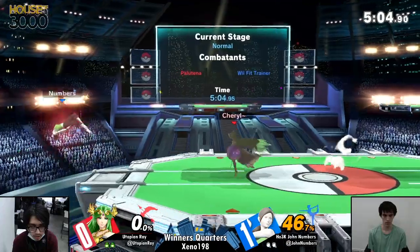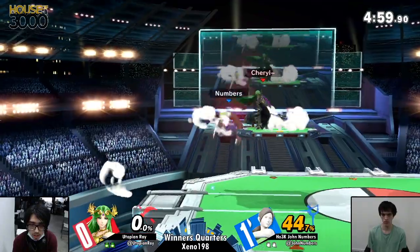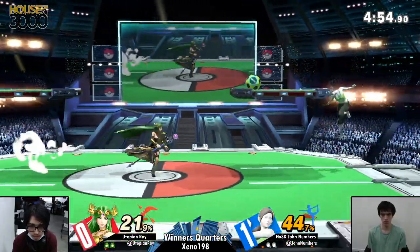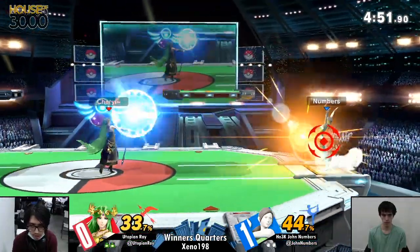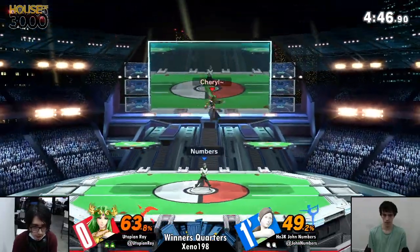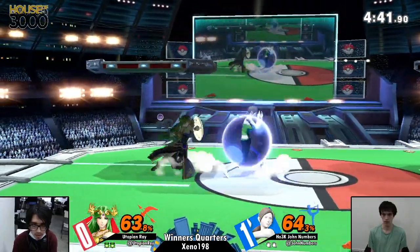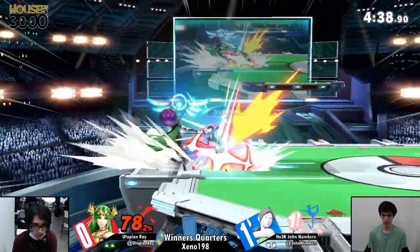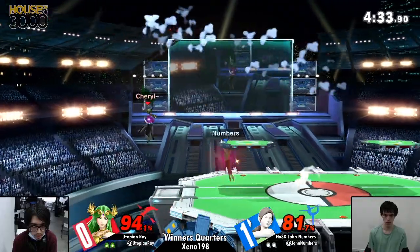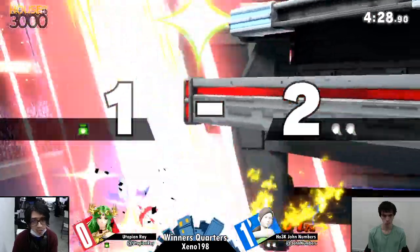Such a beautiful option right there — just recognizing the hole in the offense. And now Numbers not only has Deep Breathing in effect but can possibly get a lot of damage at these lower percents with the right move. A solid back air from Numbers. Yeah, they are absolutely even at this point. A little damage separating them, but Numbers still has Deep Breathing — that means his moves will have more kill power!